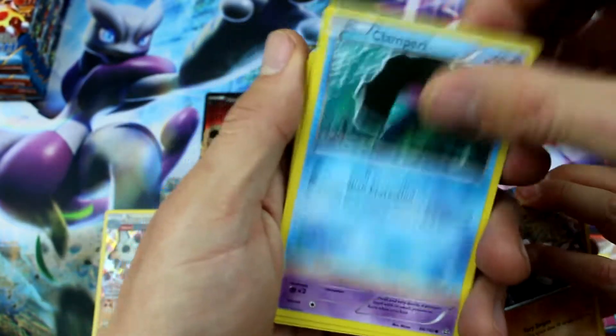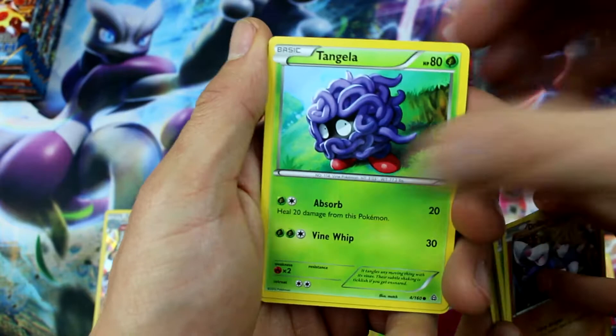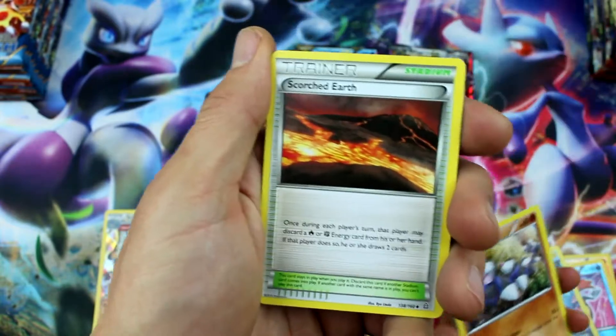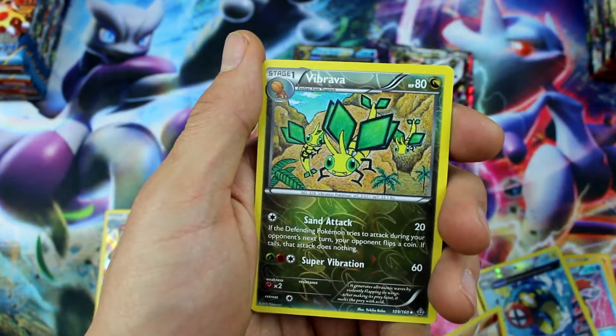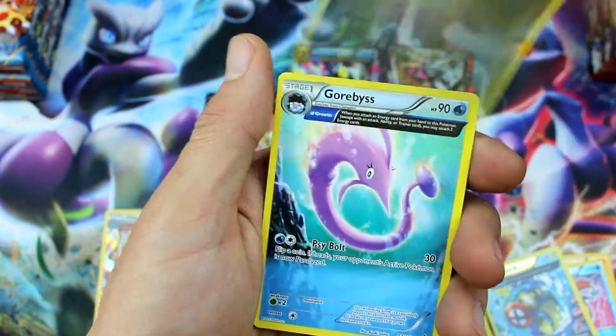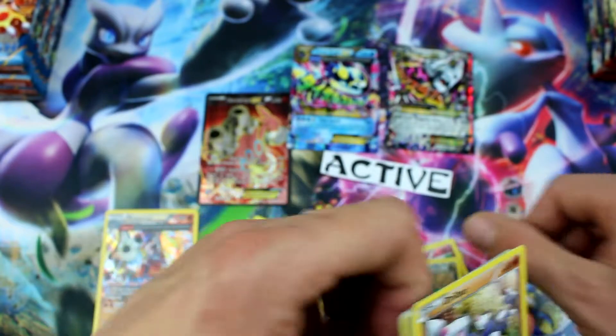Solrock, Clampearl, Nidoran, Tangela, Illumise, Scorched Earth, Electric Reverse Holo — wait, not Reverse Holo. Ancient Traits Vibrava Reverse Holo, and Gorbis Regular Rare.